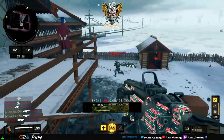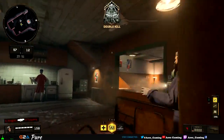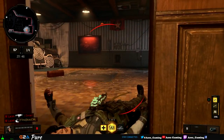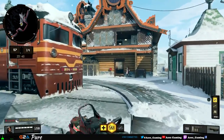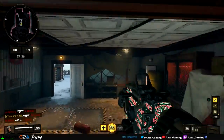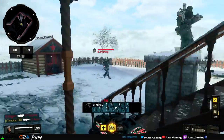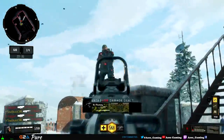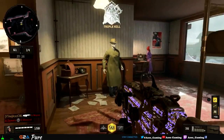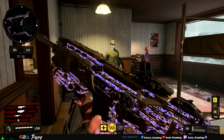So this is stage two that we're on right now. I think we need like maybe three more kills. Let's check this one out — this one looks dope too. This camo just looks really, really sick. It's going to look really dope on some of the other guns.